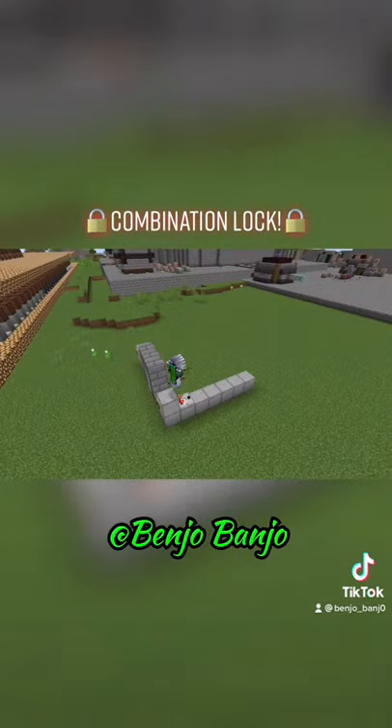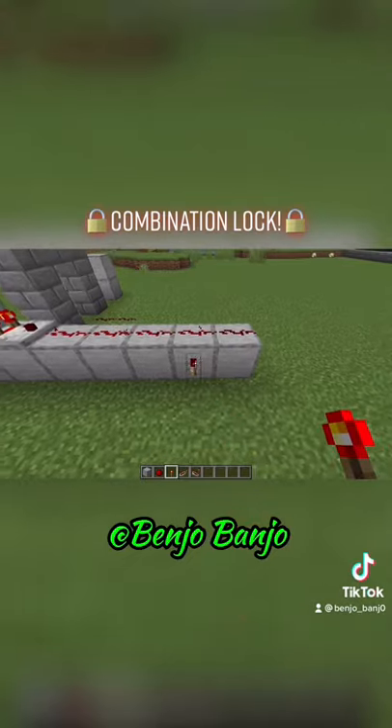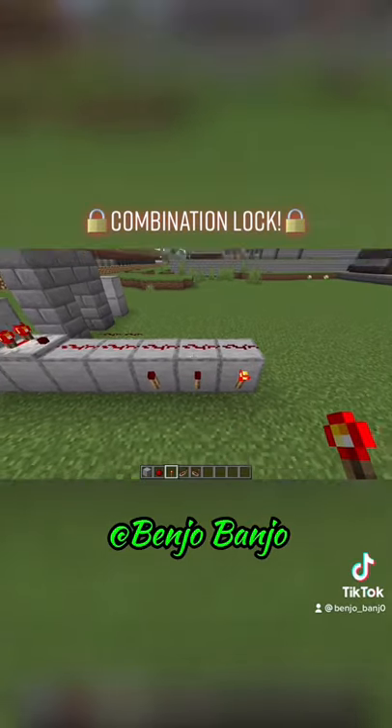So, right after that, put a comparator straight out the back with a line of redstone out of that. On the very last piece of redstone that has power, put a torch. You know you did it right if it's the last torch that is off.